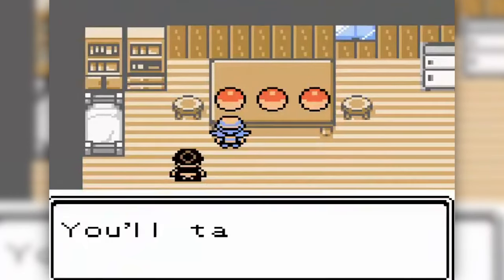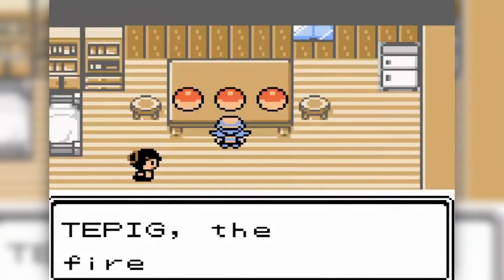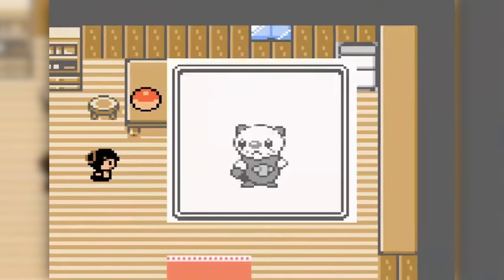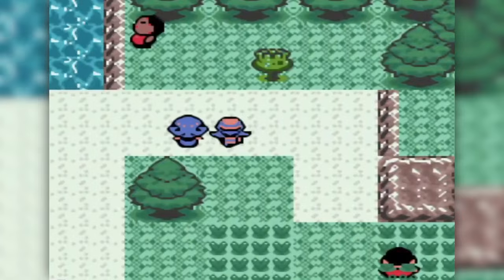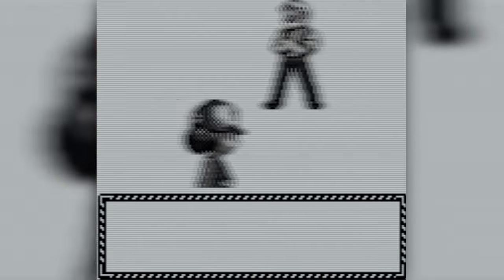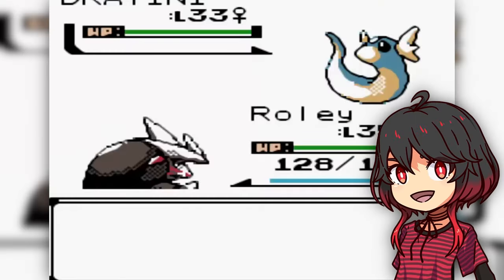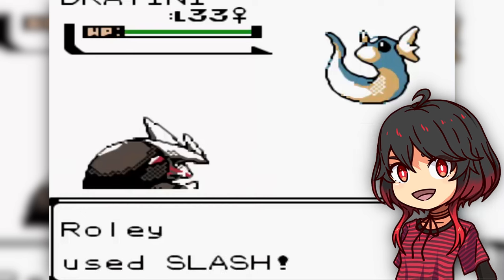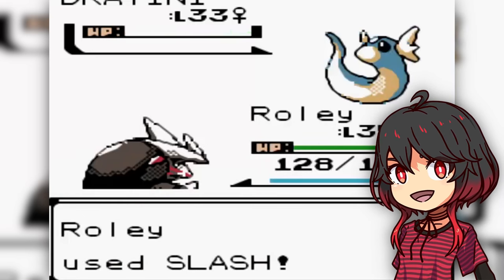As you can see, the starters of the game are Tepig, Snivy and Oshawott again, but Gen 2 style sprites have been created for all the Pokemon available in the game. Currently the game is still in development but you can already play a demo with a lot of content, as you will be able to play up to the 7th gym, so it will give you many hours of fun. If you want to support the project or you want to play, you have all the information in the description.